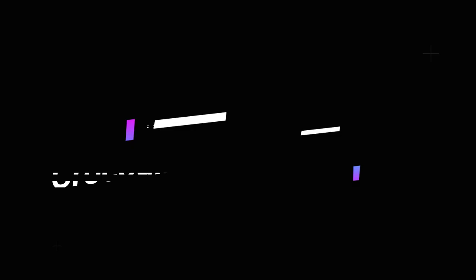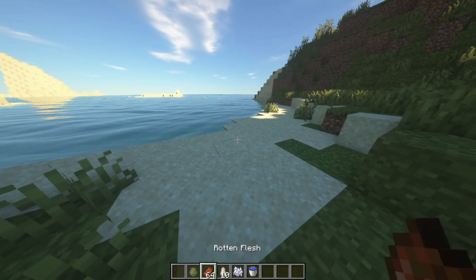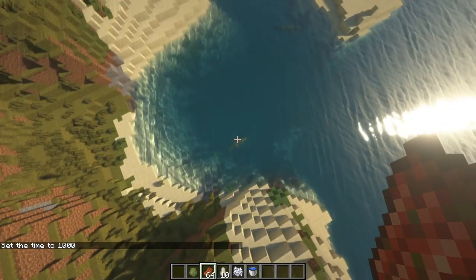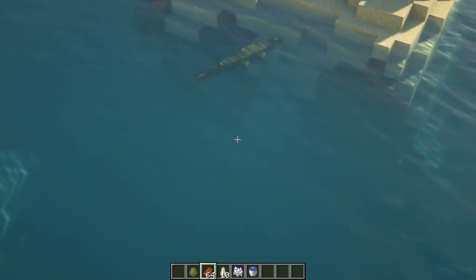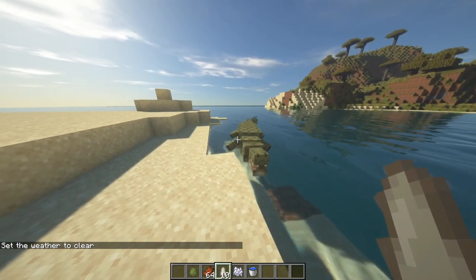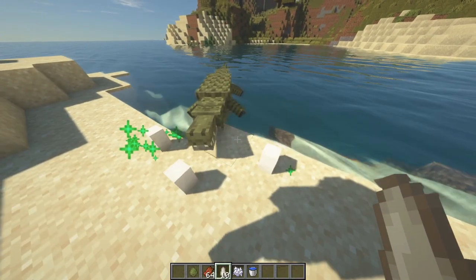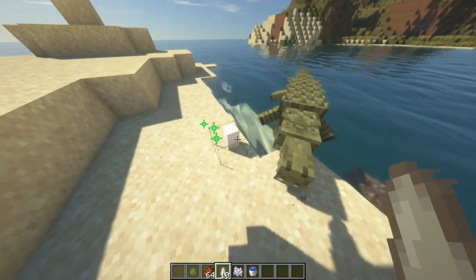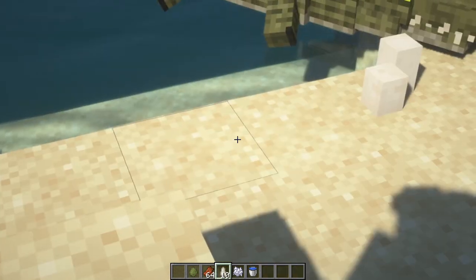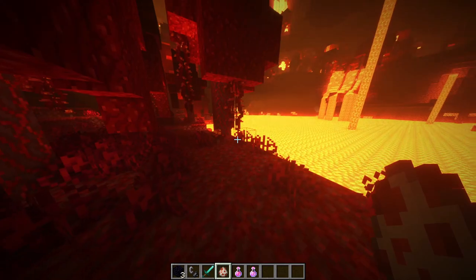The crocodile can be tamed with rotten flesh. Once tamed, they'll mate — you'll see the hearts — and the female will come onto sand or grass and lay its eggs. You wait for the egg to crack open, the baby crocodile comes out, and it imprints on the closest player. It will protect you in water, making it great for water protection and maybe outside your house too.